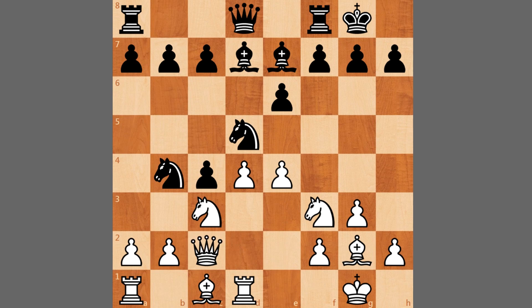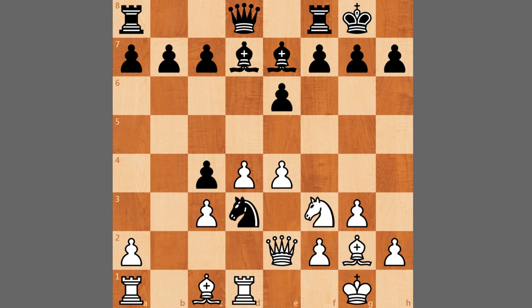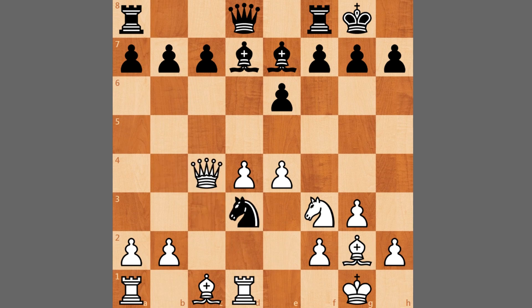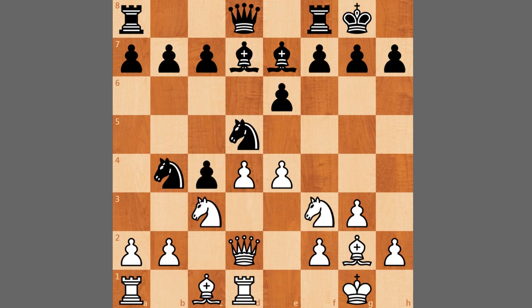So what's wrong with the more natural queen to e2? If queen to e2, Wesley can simply play knight captures, and after pawn captures, simply knight to d3, and this knight will be quite annoying. So if you play queen to d2, then this idea is no longer possible — after knight takes, you simply capture with the queen, and white simply has a lead in development. Queen to d2 is more accurate, and we have knight to b6 dropping back as it was under fire from the pawn on e4.